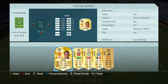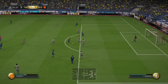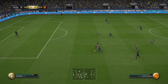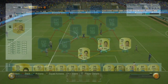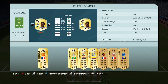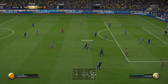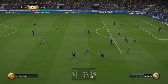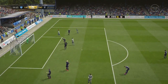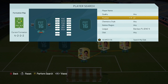At centre-back, we have Gabriel for chemistry reasons, but he's also very solid. His stats don't stand out as amazing — his pace is okay, defending and physicality not too bad. At CDM, we have Ramirez, again for chemistry reasons, but also because he's an absolutely fantastic CDM. And in this formation where the CAMs and CDMs might interchange a little bit, his going forward is supplemented really well.